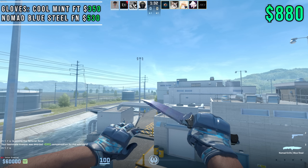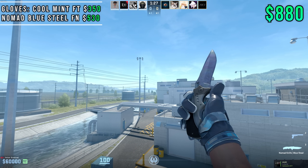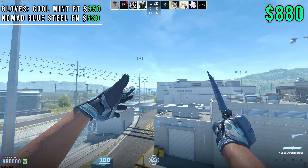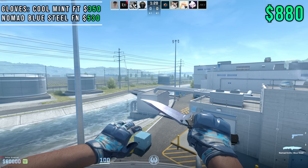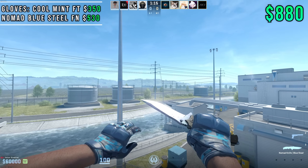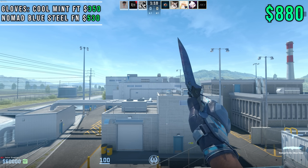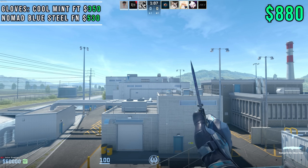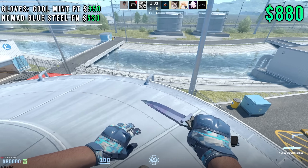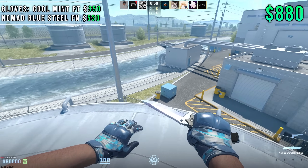Moving on to number eight, we're going to go with the Cool Mints Moto Gloves in Fuel Tested mixed with a Nomad Knife Blue Steel in Factory New. Total price is about $880. A couple of you mentioned that the Blue Steel finish got a rework in CS2, so I wanted to include it — and here's a pretty cool combo I found. You want to get the Blue Steel finish as low float as possible because it's going to match the glove a lot better. This very gray-blue color that we see on the gloves matches the Nomad Knife really well, and when you inspect it, you've got the gray bits on the actual handle that match the gloves as well.